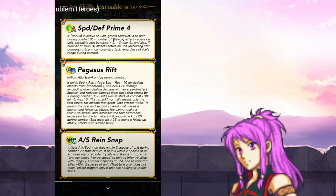Pegasus Rift. This is definitely the counterpart to the Wyvern Rift — the Pegasus version of the Wyvern Rift that I think Rosado has. So if you have 40 res at the start of combat, it's already maxed out. Unit makes a guaranteed follow-up attack, foe cannot make a follow-up attack, and increases the speed difference necessary for foe to make a follow-up attack by 20 during combat — speed must be greater than or equal to 25 to make a follow-up attack, stacks with similar skills. Very strong. And then Attack Speed Rain Snap is also very helpful.